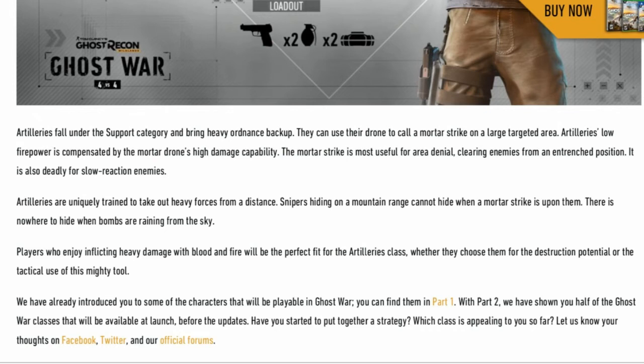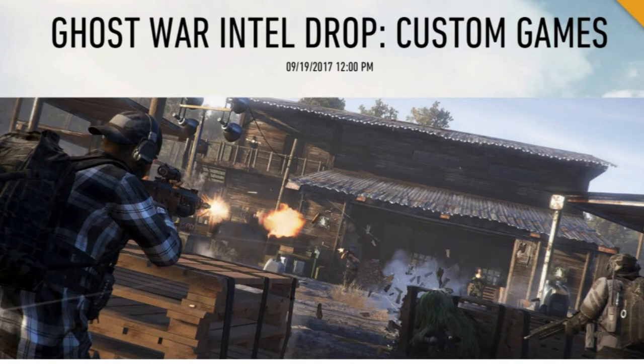Artilleries fall into the support category and bring heavy ordnance backup. They can use their drone to call a mortar strike on a large targeted area. Artilleries are uniquely trained to take out heavy forces from a distance — snipers hiding on a mountain cannot hide when a mortar strike is upon them. There is nowhere to hide when bombs are raining from the sky. Perfect for players who enjoy inflicting heavy damage, offering both destruction potential and tactical use.